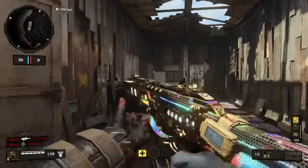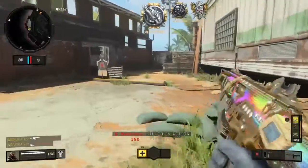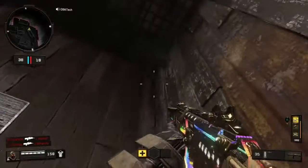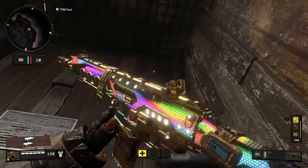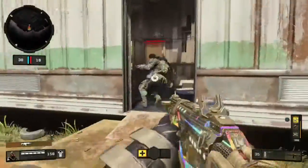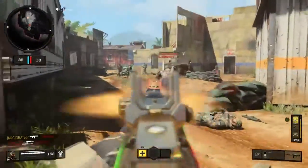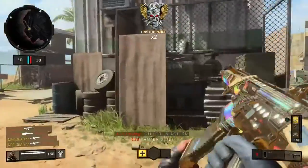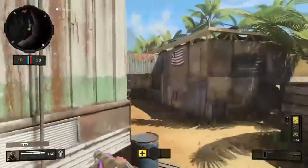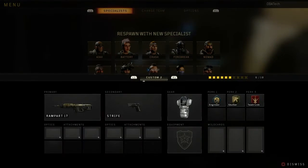Alright guys, so this is the fully leveled up ICR — as you see the rainbows, it's level 30, 100%. This is what it looks like inside — let me find a dark corner. You can see it's really shining, the diamonds are still there. And this is what it looks like outside, it's pretty nice. I'll get a couple kills with it just to show you guys what it looks like as you're playing. So there you go — this is the ICR fully leveled up and it looks pretty nice.